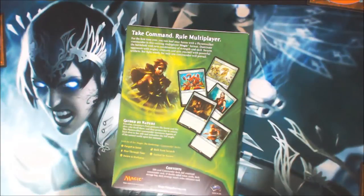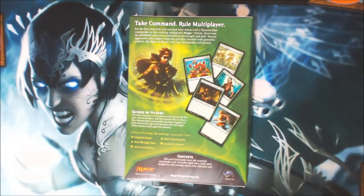Alright, there's the back of the box. Guided by Nature — Freilis, Lenowar's Fury protects the forest and the elves who dwell there, and they protect her in return. This planeswalker commander summons legions of loyal elves to her side and unleashes the full might of the natural world upon her enemies.